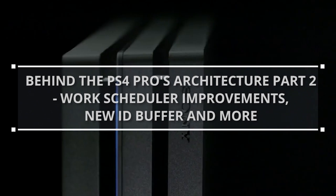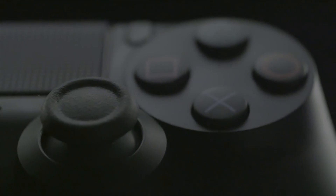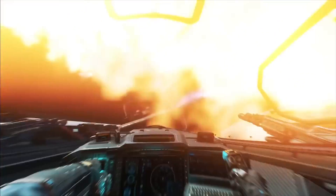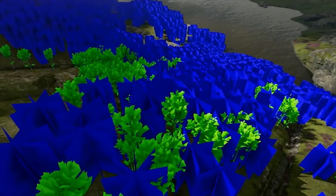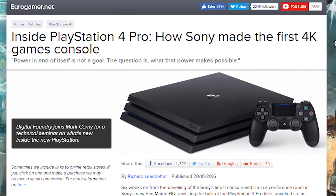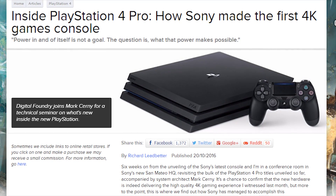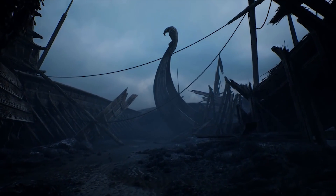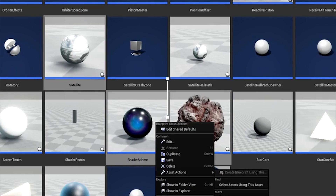As we count off the last couple of days before the PS4 Pro launches, here's our second and final part of our deep dive into the PS4 Pro's technical functionality and architecture. This time we're going to discuss the console's alternate way of rendering upscaled 4K resolution, new ID buffer, work scheduler, and multiple wavefront improvements on the CU level. These improvements were revealed by the console's architect Mark Cerny in an in-depth interview with Eurogamer's Digital Foundry. Let's get started.